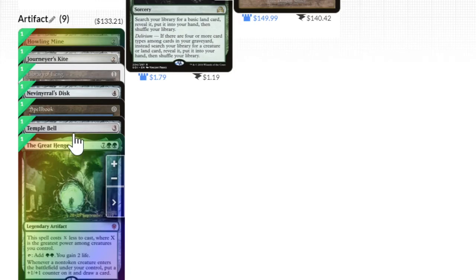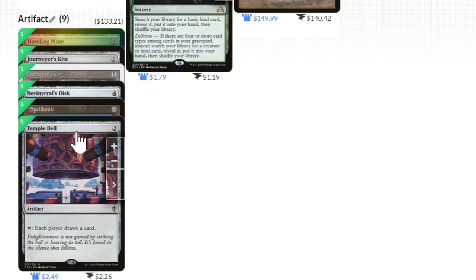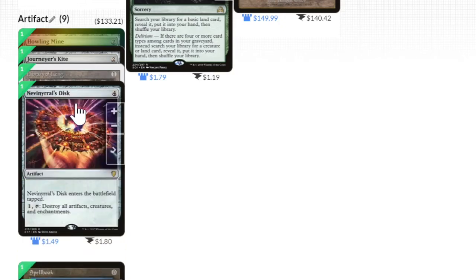The Great Henge is just a powerhouse no matter where you put it. Temple Bell is kind of like giving Multani +2 or +3 depending on how many players are left in the game — you can use it right before or during combat. Nevinyrral's Disc is here because I have very few ways to wipe the board in this deck, so if I absolutely have to do it, that's the option.